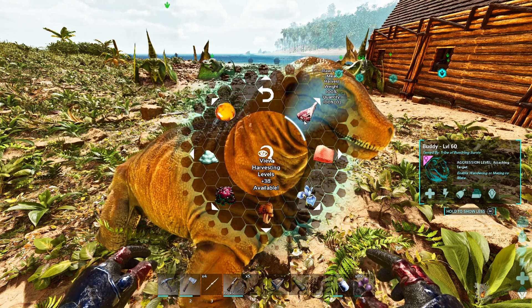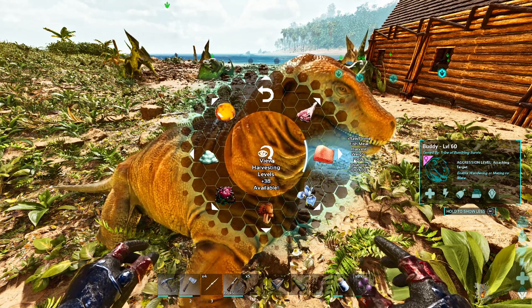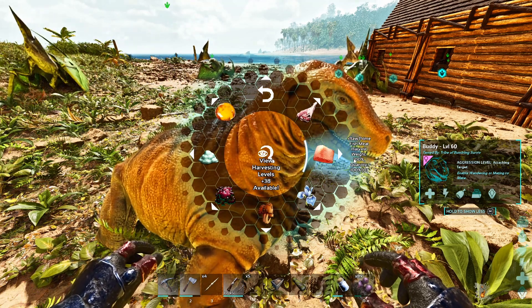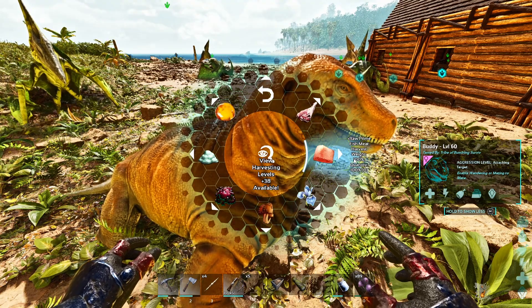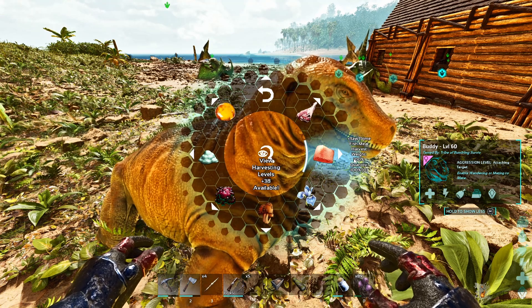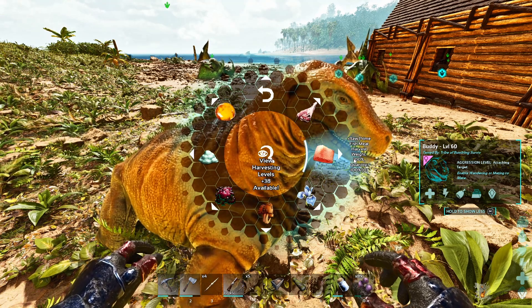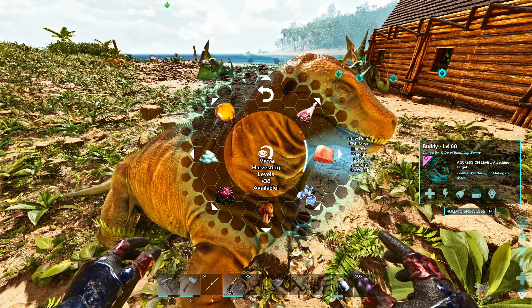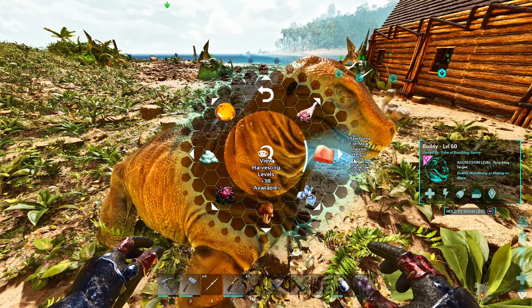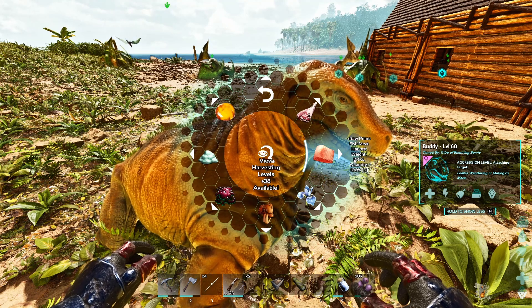The prime fish meat harvesting point is probably best avoided completely, unless you're going to be taking your Moschops out to the ocean and harvesting Leedsichthys — the giant whale thing that eats your raft. That's the only thing they can actually get raw prime fish meat from. They won't get it from Megalodons or anything else in the sea, only from the Leedsichthys.